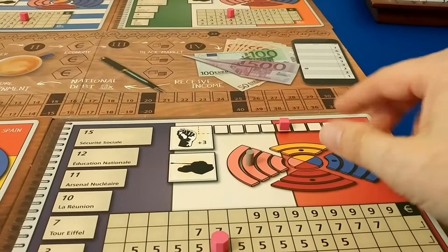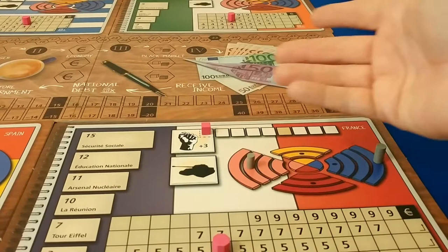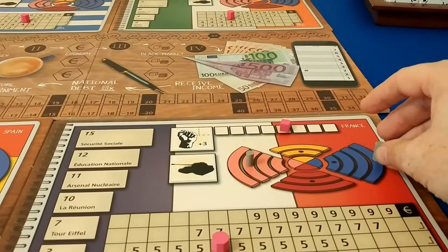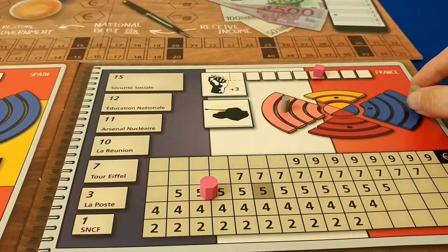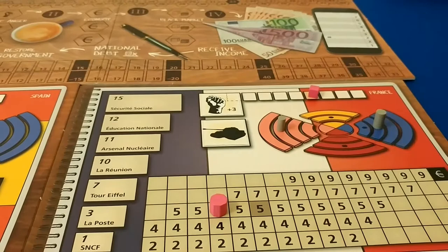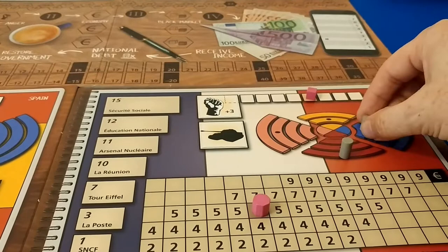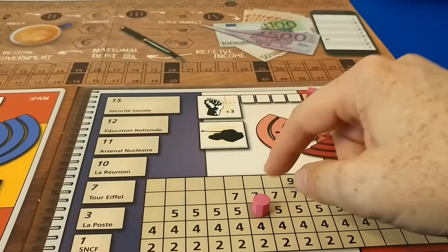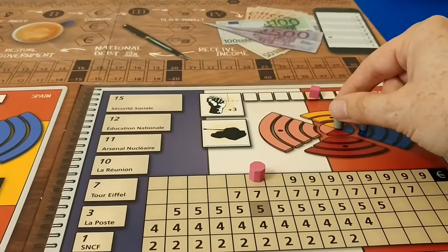If the parties switch, it causes the outrage to build up, and once outrage reaches a certain position, there could be an uprising with effects. Moving the government tokens left or right also moves the pink loan marker correspondingly — think of it like a joystick on a video game. Push it up and the pink marker goes up; push it down and it goes down.